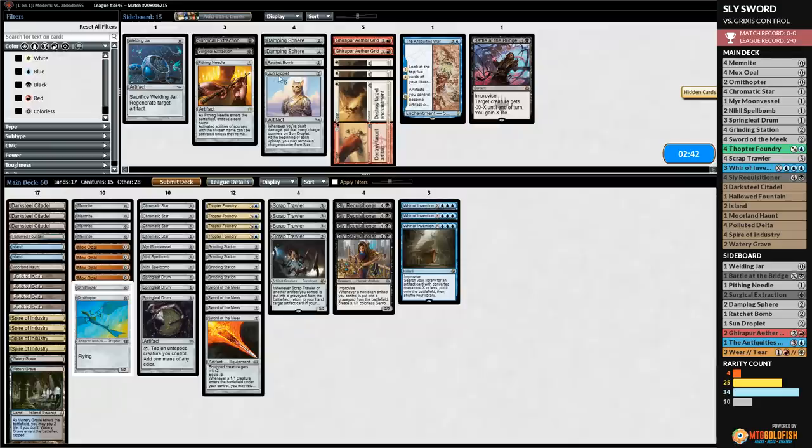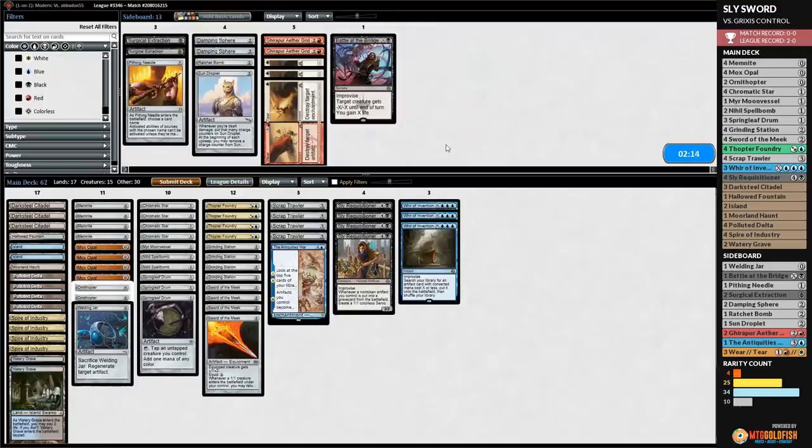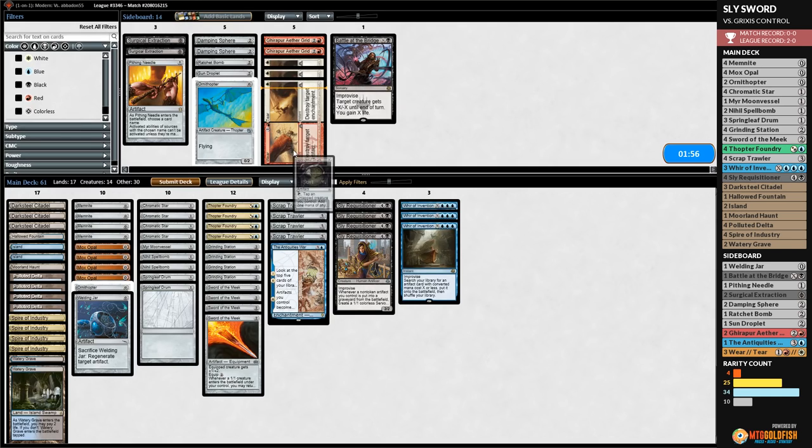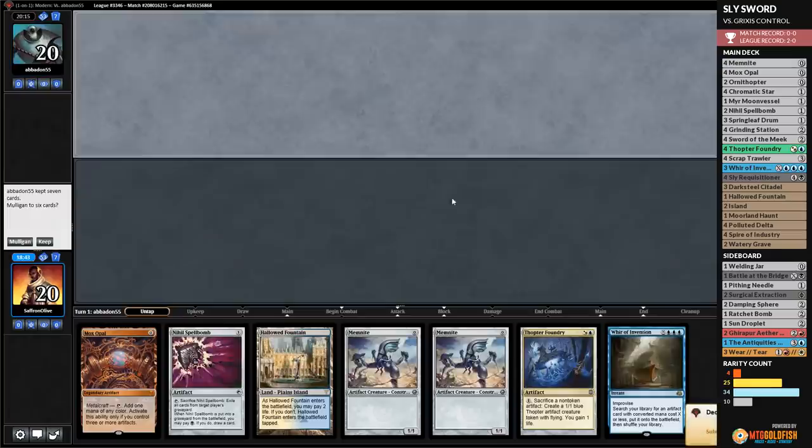No Stony Silence to worry about — good news. The opponent just has lots of counters and removal, so we want Welding Jar. Leyline of the Void and Surgical Extraction are the most likely Graveyard Hate. Surgical is the hardest to play around for our deck. We could bring in our own Surgicals. This seems like an Antiquities War kind of matchup, so we go light — Antiquities War and Welding Jar, down one Ornithopter and one Requisitioner.